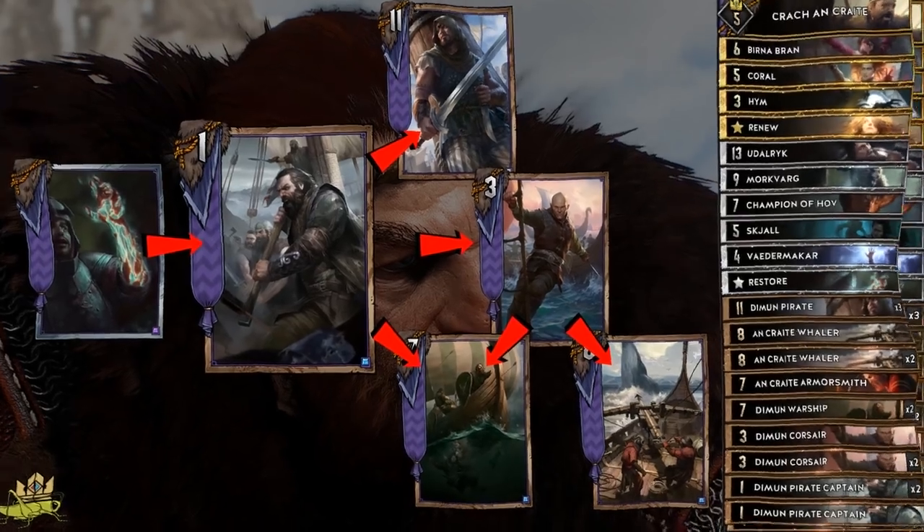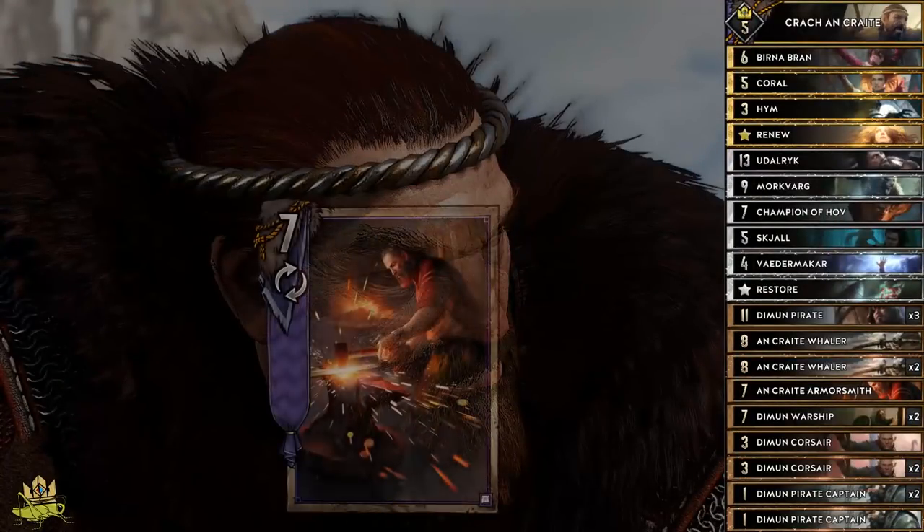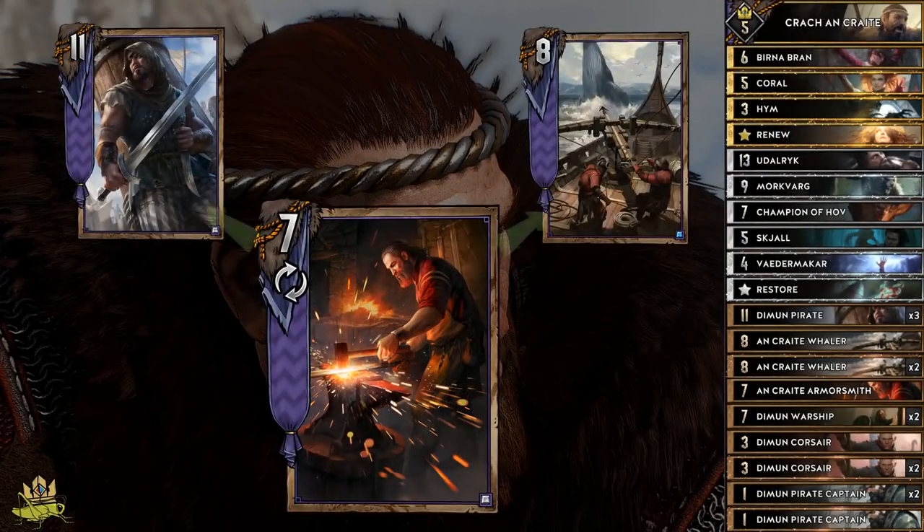The last bronze card is An Craite Armorsmith, enabling us to heal 2 units while adding 3 armor to them. Especially when the enemy nearly kills our units, Armorsmith is able to generate a ton of value for us, and the armor helps against weather.